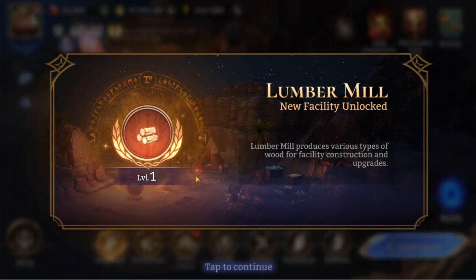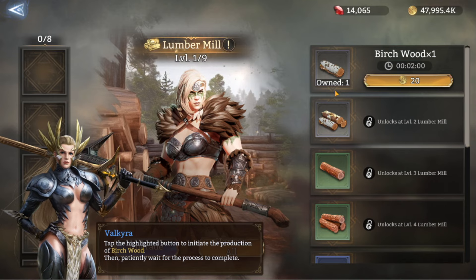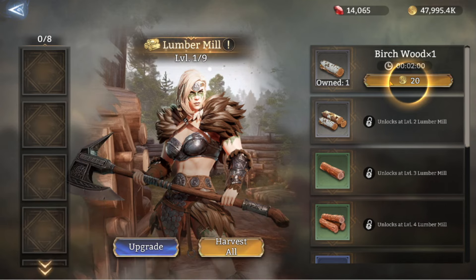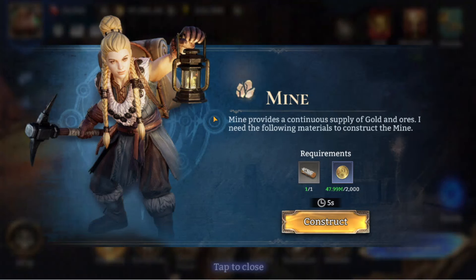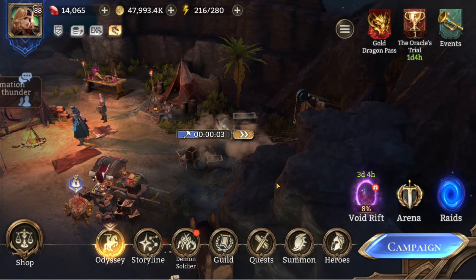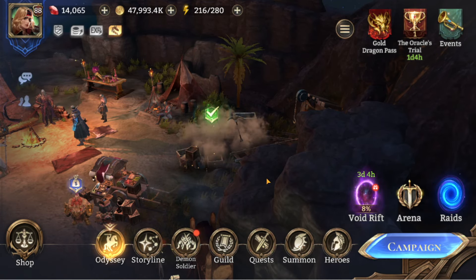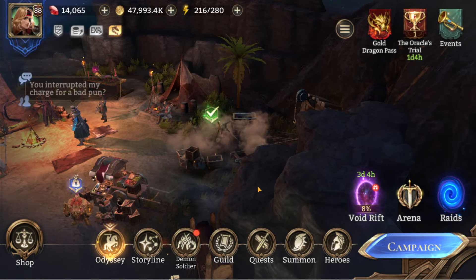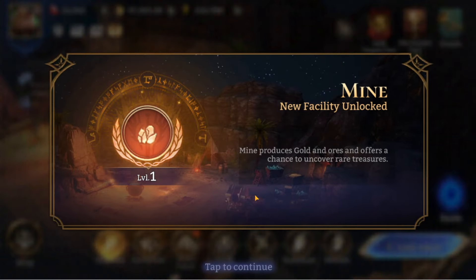The mill pops up onto your camp and you can go in and have a look. Our mill starts at level one, and the first thing we can produce is birch wood — it costs 20 gold and takes two minutes to produce one. It's the same sort of thing when we set the mine up: click on her, she opens the mine and starts building it, then we click the tick arrow and we've got a new mine.